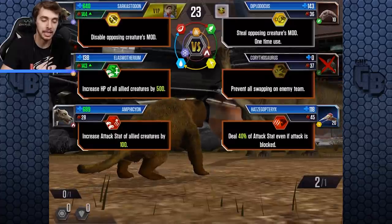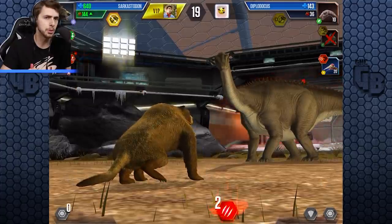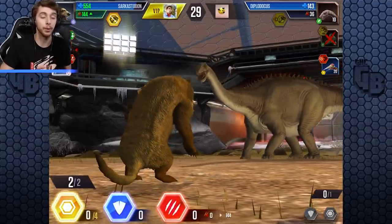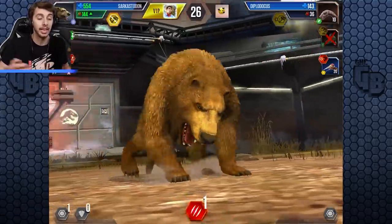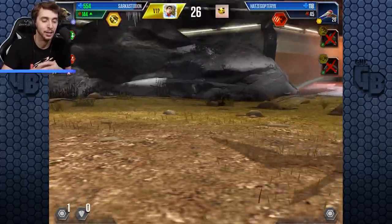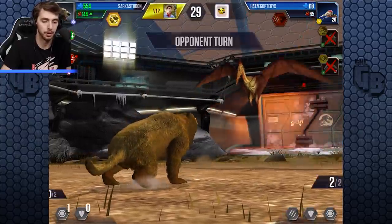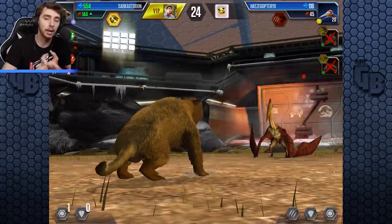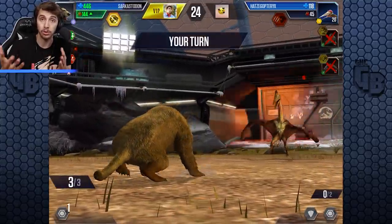What would that have been? 'Steal opposing creature's mod — one time use.' Do you get to choose, or is that as soon as you switch in? A 640 health creature with 144 attack — it went for two so we can just go for one and kill it. There you go — nullified. That's just the best mod. That's how you can rattle off these daily quests to get your books and also progress toward the Valkyrie.